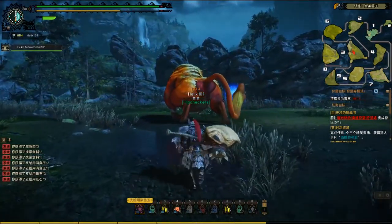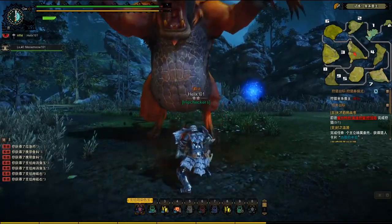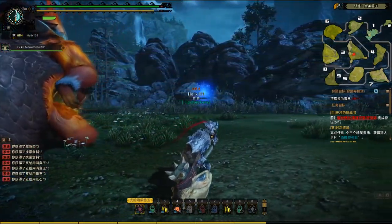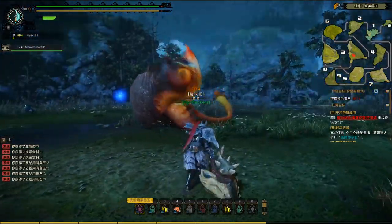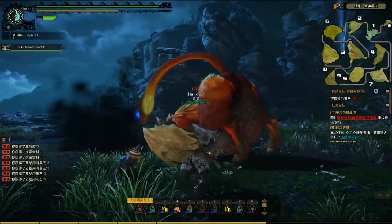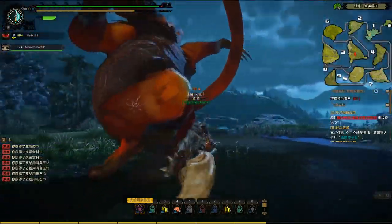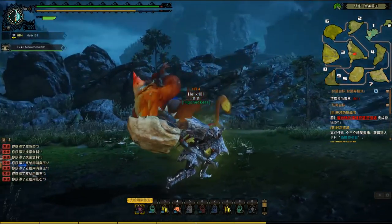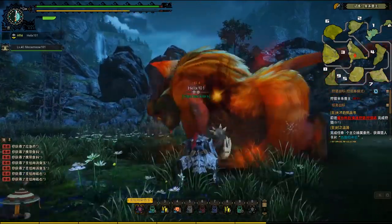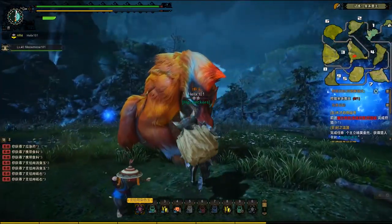I've never really used the hammer much in previous games, so if I'm not the greatest, forgive me. The hammer has a few different movesets and I actually unlocked some of the other moves through the books — I think they just add an extra attack after you do the charge. The charge has three levels and the final swing always does the most damage. You always want to try to get the head to inflict KO damage since this is a blunt weapon.